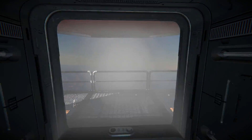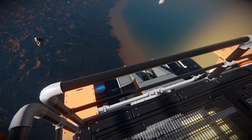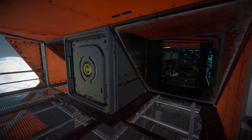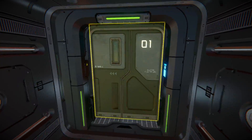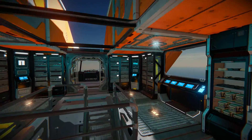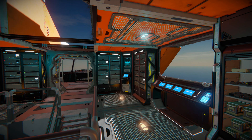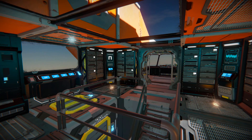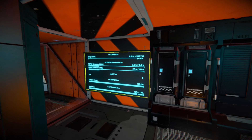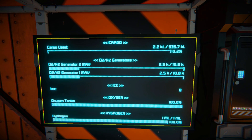Through another double door we're out on our catwalks, looking down at our rear ion thrusters. Coming back inside and getting a proper look at this section: we've got some lockers around the room and two programmable blocks. One is set up by default with the automatic LCD screen script — that's why all the LCD screens are telling us our cargo and power. The other was blank, where I put the auto door and airlock script. LCD screens also tell us our cargo, ice, oxygen, and hydrogen.